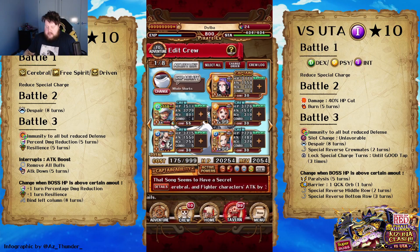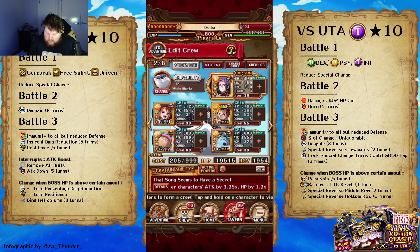This is the Int Uta, which reduces Dex, Sight, and Int characters — so this is the team I'm using for the Int Uta. I'm not 100% positive on this team, so if you guys have any team suggestions, let me know. You've got your five turns of burn, which Chopper gets around. There's immune to defense, so Nami does the defense. Slot change unfavorable, which Robin changes. Eight turns of despair — Robin also deals with that. Special reverse for crewmates two turns — Jinbei deals with that. And lock special charge times — Jinbei deals with that too.